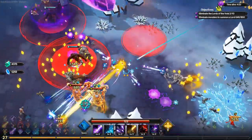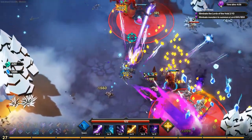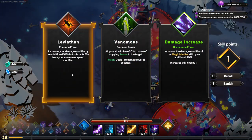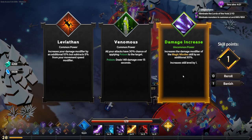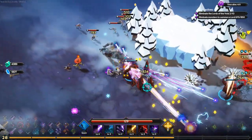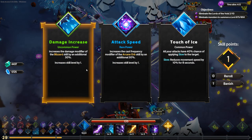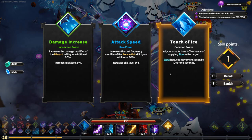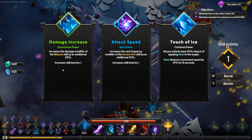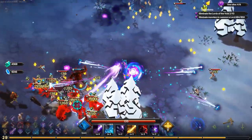I need to watch out because at this difficulty the mages are casting huge AOEs on the ground. I'm careful about taking too many Leviathan stacks without raising my speed. I can increase Blizzard damage by 30%, increase Arcane Orb frequency, or slow things down — I go with the Blizzard damage increase.